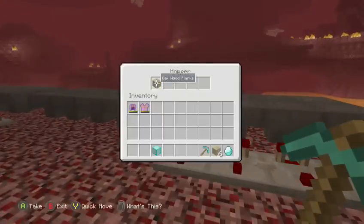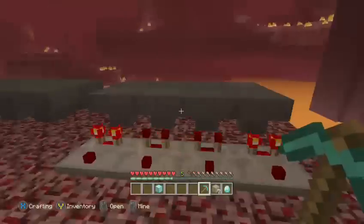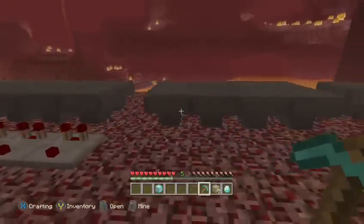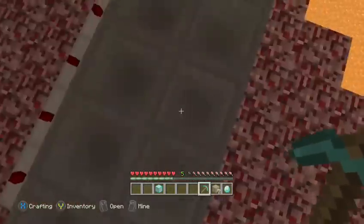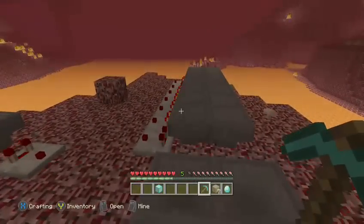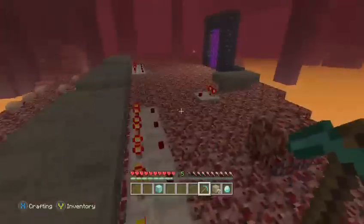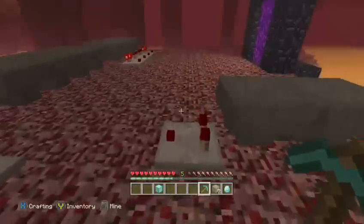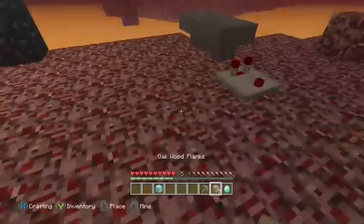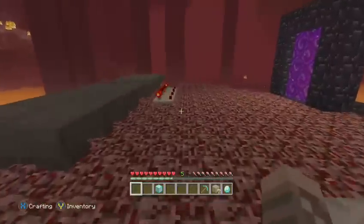Don't worry, you can still duplicate iron with this if you're wondering. You're going to need at least six or seven of those hoppers, so you'll need a lot of iron. But if you're on Xbox One or PS4, you can use the duplicate-anything glitch, which I'll make another video on. I tested it out today and it worked. This video is live commentary; the other one won't be — that'll be the glitch showing how to duplicate anything on Xbox One with a chest.